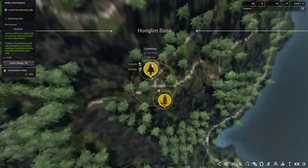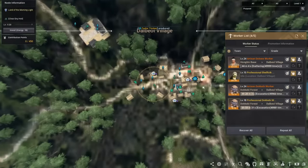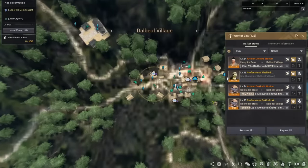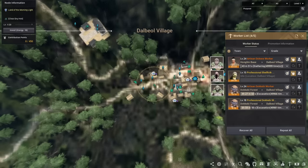Just like the other node, we want to send a worker from Dalboreal Village to get the shortest travel distance. Since I have a few workers to select from, the key question is which type of worker should we send. Here I have three kinds: Dokkabi, Shellfolk, and Dozwe — but if we look past the fancy names, they're essentially goblins, giants, and humans, which you may know from the old world.